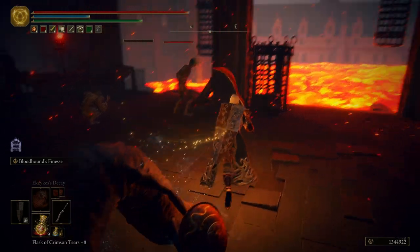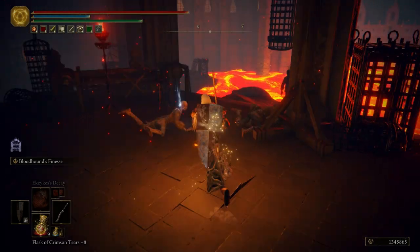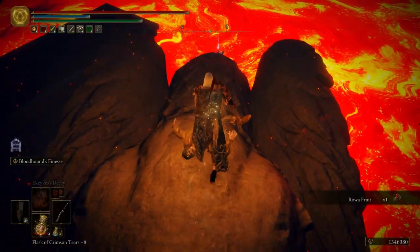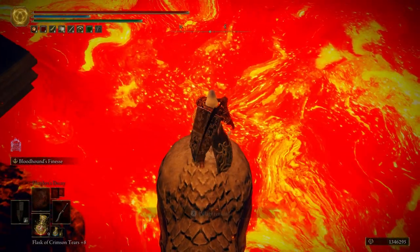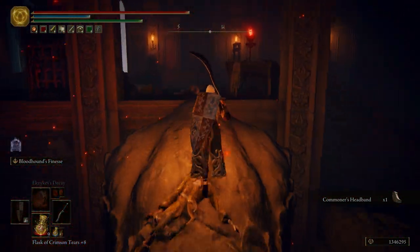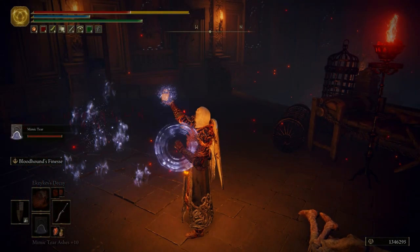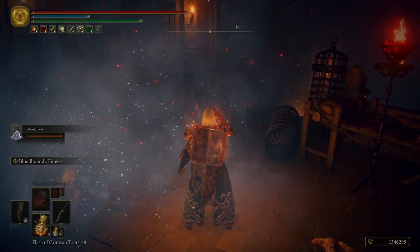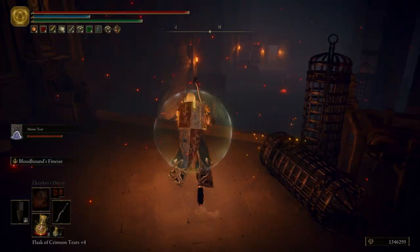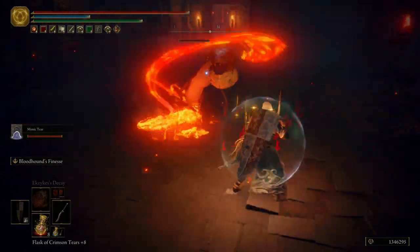Okay, these guys right here — when you kill them, they're going to spew out poison, so as soon as you kill them, roll away. Come down here, get ourselves the Commoner's Headband. Then what we want to do is summon in our Mimic, drink a Flask, drink another Flask, and then come over here and kill this serpent with the Magma Whip.